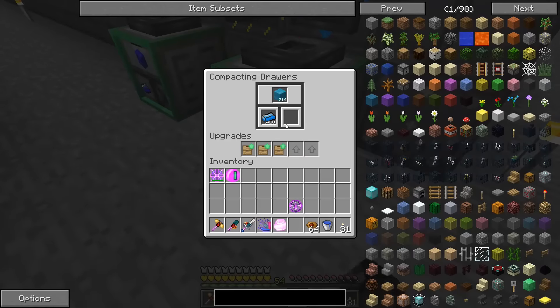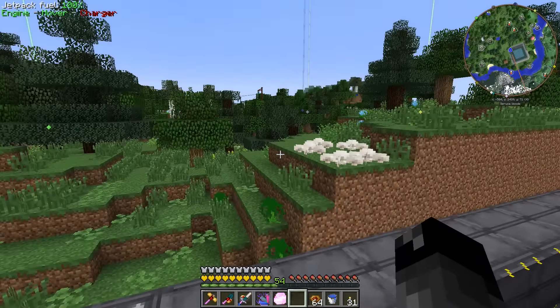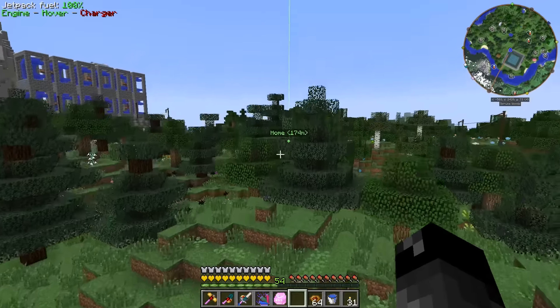I do have the filter set for the plutonium ingot, just to be double sure. We're getting quite a lot of the cyanite — we've already got 714 blocks of the stuff. So we are good to go there; we're going to be able to use that for making turbines or whatever else we need later on.